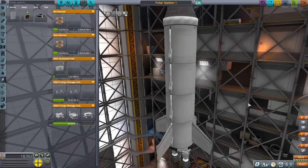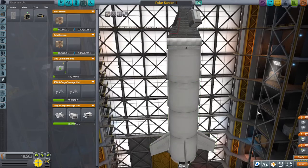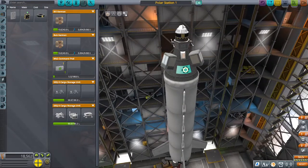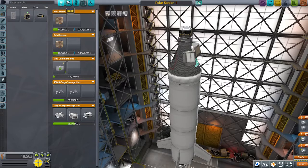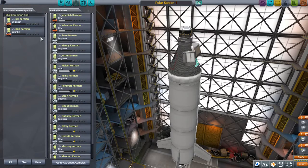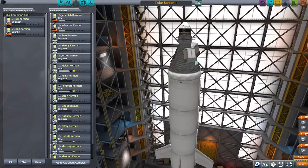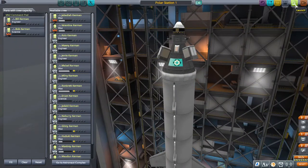This is Polar Station 1 — it's really quite simple, just a single stage. It'll take them on a suborbital trajectory, then the capsule detaches and re-enters. It does have a little heat shield just in case, and then it lands with a drogue chute and a regular parachute. Once it lands, Bill the engineer and Bob the scientist will get out and set up the scientific research base. The ship will be piloted by a probe core, as neither Bill nor Bob is a pilot, and this capsule only fits two. Hopefully that won't cause any problems — let's go ahead and give it a go.